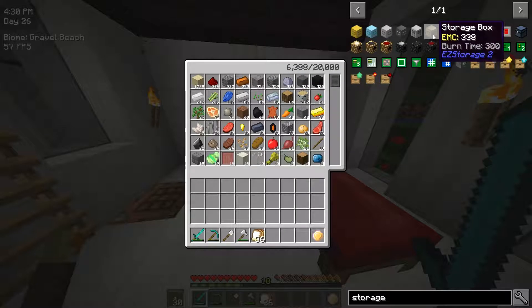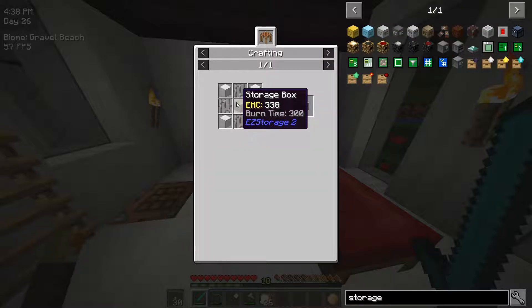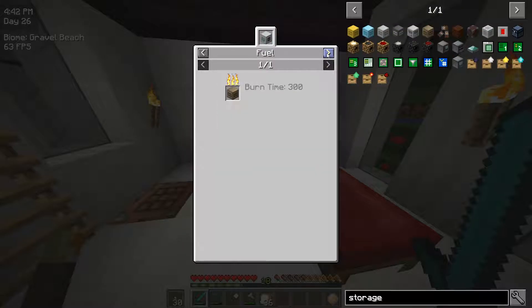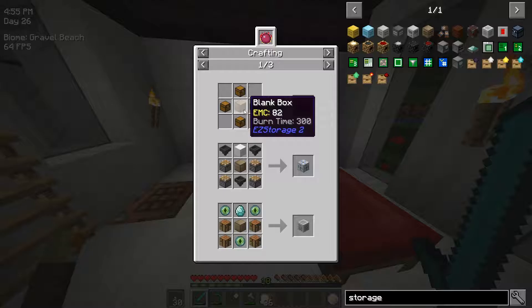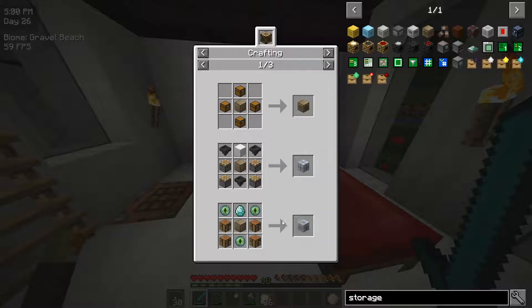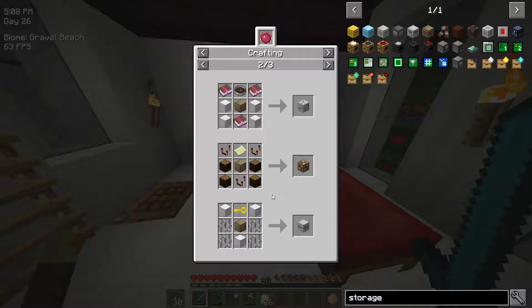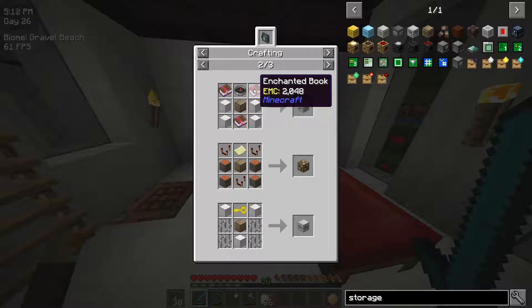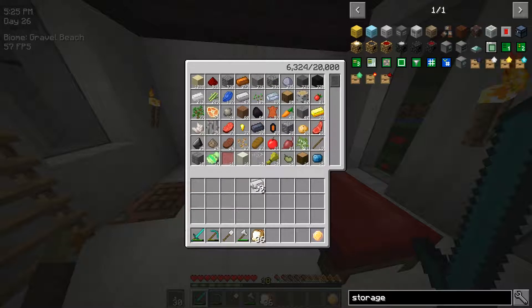Let me look up that recipe again just to double check — storage box. All right, maybe it was that. Storage... blank box. Okay, so the input port — holy crap, I can't believe that's that expensive. I might need to change that recipe, but I'm not sure. The search box might be possible in a few episodes. I should have the iron; I can make the compass right now.